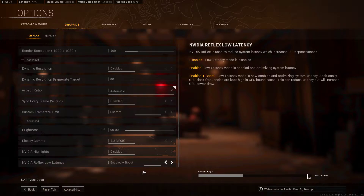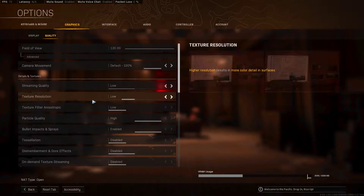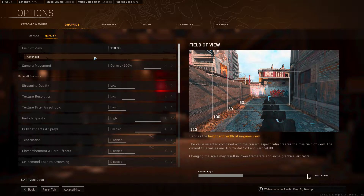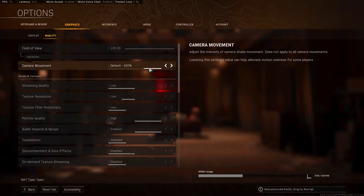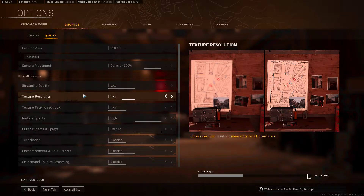I might try to enable the display boost. Quality settings are huge — there's so much inside here. FoV 120 — FoV is the best setting, I don't think it affects FPS much. Camera movement I just put to default, 100 or negative 100. Getting into the details and textures, this is a big one.